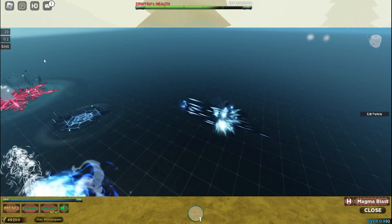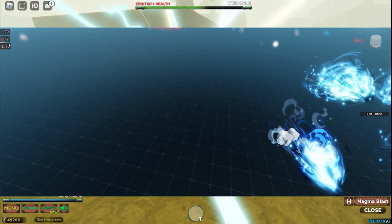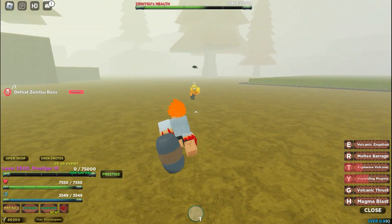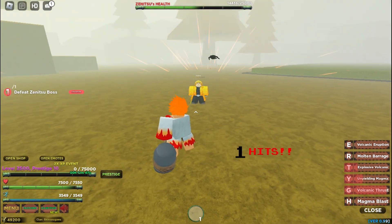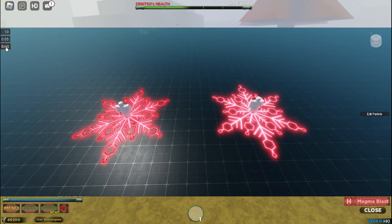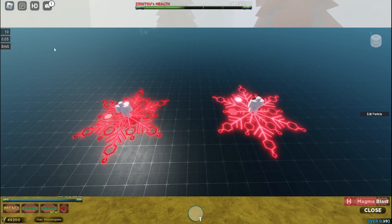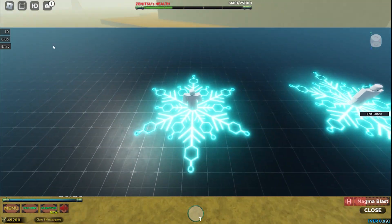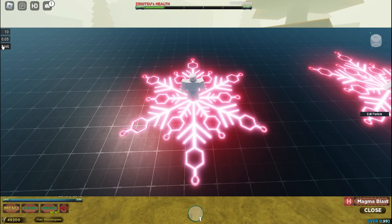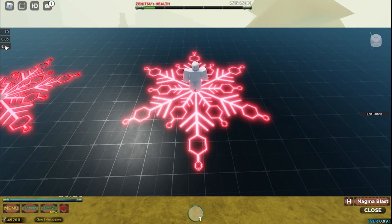I'm going to show you one more move that they reworked that I really want — that move is the Compass Needle. As you can see, this is looking fire! You can see first the red animation and then the blue animation. It's kind of looking fire — that's what I want in this update.